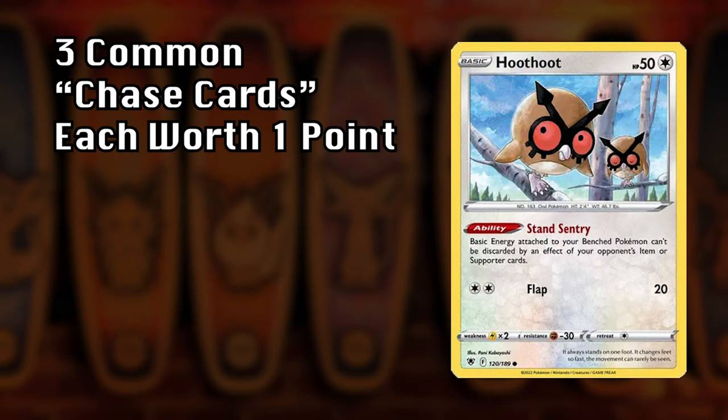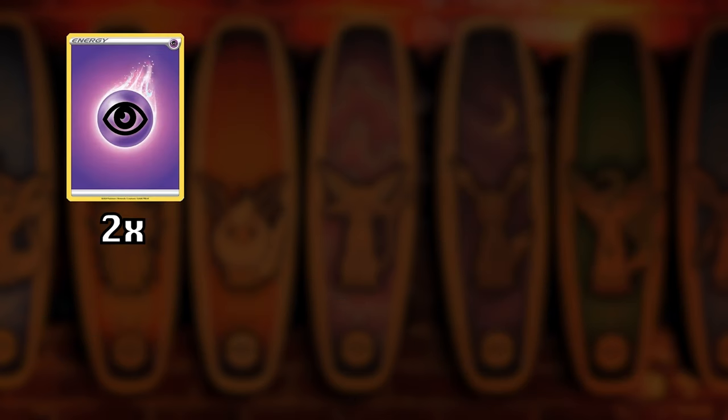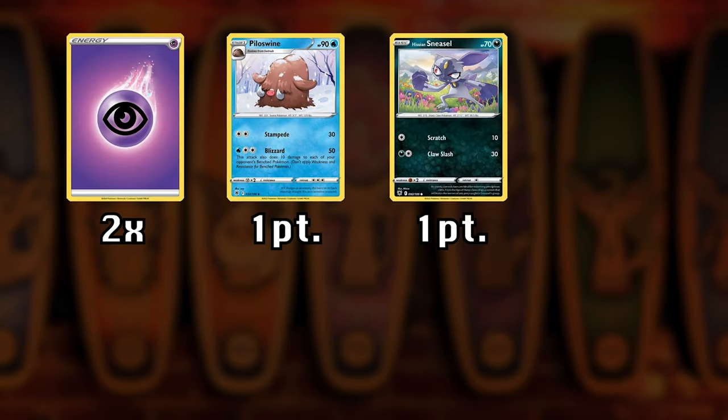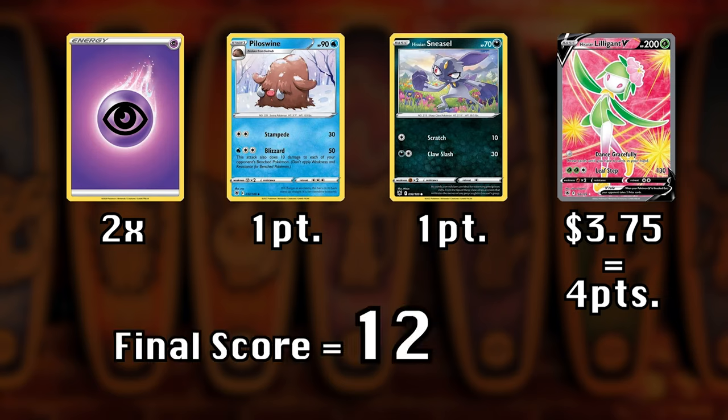Each week we'll also spin the wheel of energy to determine this episode's type advantage. If the energy in your pack matches the type advantage, your entire pack gets a two times multiplier and you get an additional point for each mon of that type in your pack. There are also three randomly chosen common chase cards worth one additional point each. So if your energy matches and you pull two chase cards and your rare is worth $3.75, that rounds to four, plus two for chase cards gives you six, times two for energy — your final score is twelve.